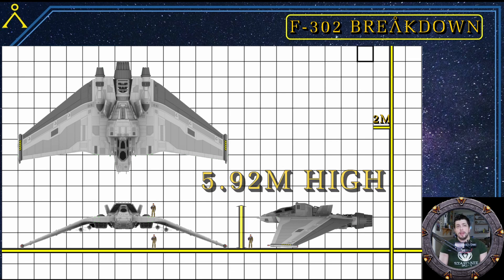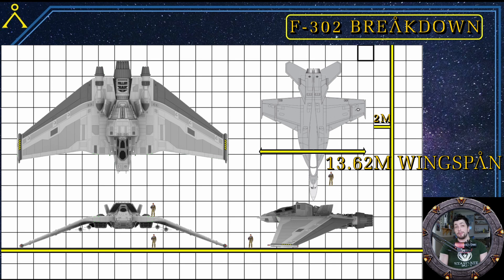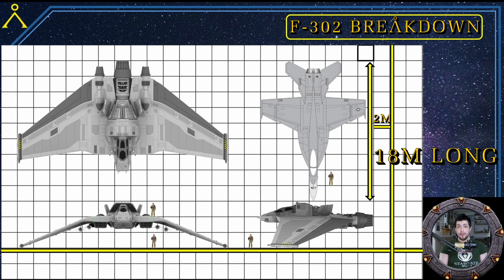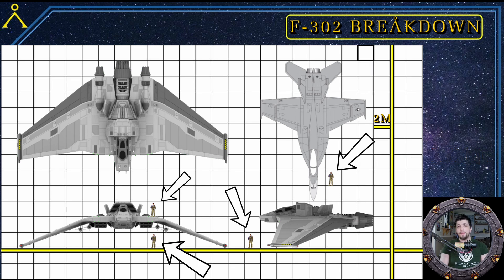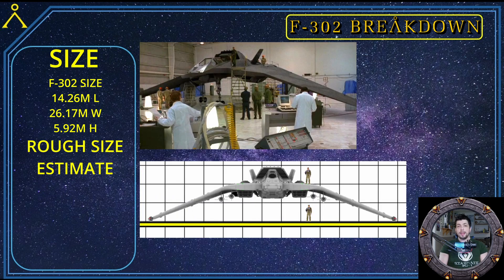For comparison, here's the F-302 next to an FA-18E Super Hornet, which has a wingspan of 13.62 meters wide and a length of 18 meters long — making the F-302 double the width of the FA-18E. A pilot has been placed at various positions to give a more human scale to the aircraft, and an image from the show with people standing by and on top of the F-302 confirms the size within reason.